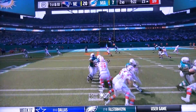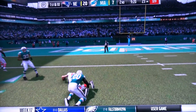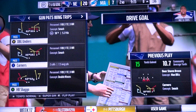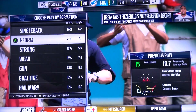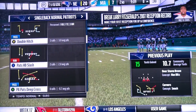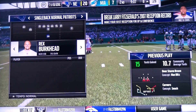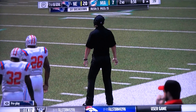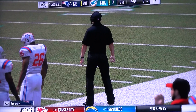On first down, Brady — this will be caught inside to Tim, and they've got it inside the 10 at the 8. A really nice 15-yard pickup, and now it's first and goal. They gave up the completion there, but this is what zone defenses count on — catching the ball and not much run after the catch. Now inside the red zone the offense will operate.